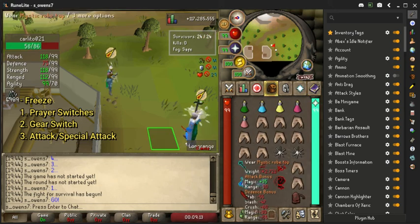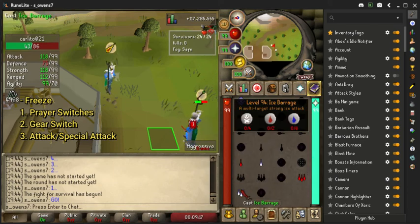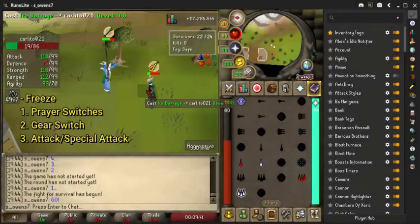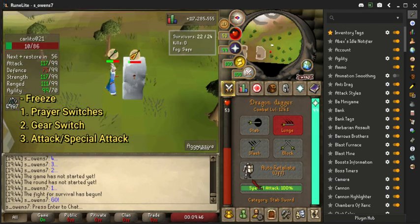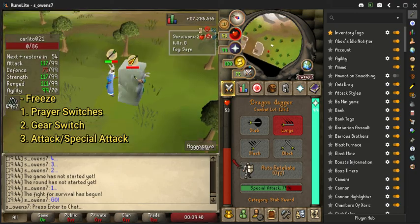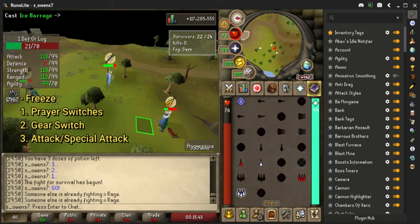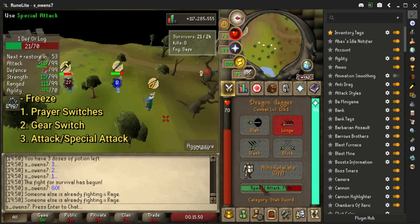Here are some further examples of this at full speed. What I do is change my prayer first then my gear then attack my opponent. Now adding the special attack into this, it's the same idea - we change our prayer first then our gear, then we use keybind 4 which brings us to our special attack interface. Here is one last example putting that all together: prayer change first, then gear change, attack opponent, prayer change, gear change, special attack opponent.